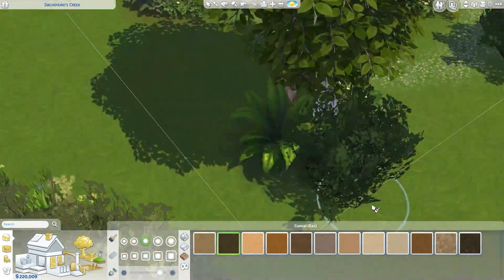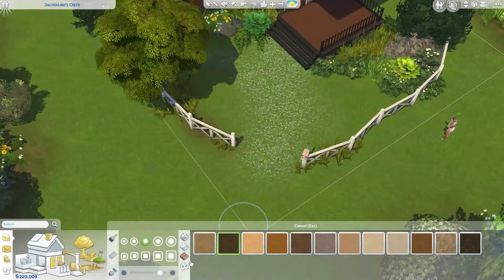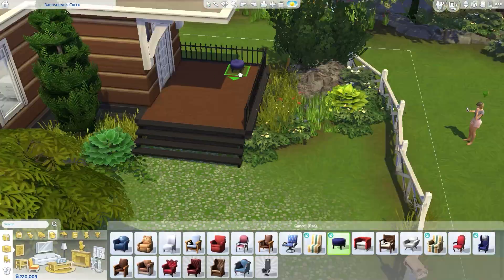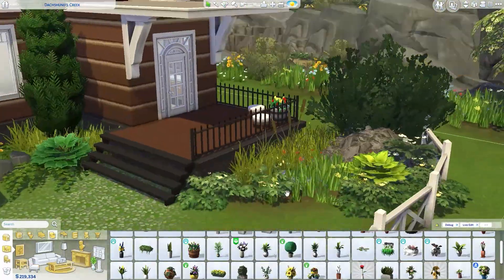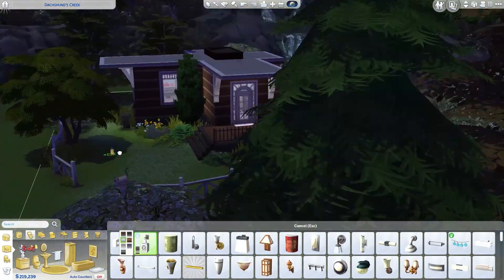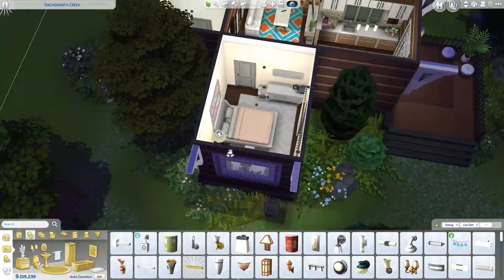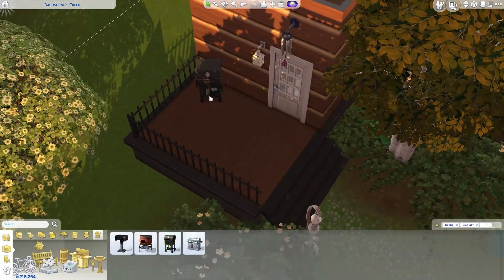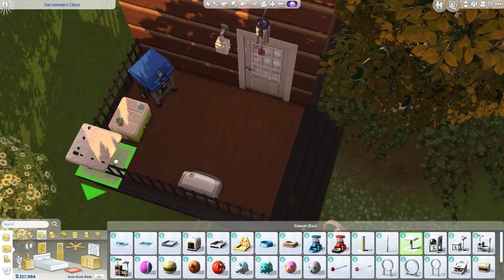We're basically just putting terrain paints here and there, and heading on to the screenshots. This is such a fast speed build — and I didn't speed it up that much, it's just five times. Anyway, if you want to download this build, as usual it has been uploaded to the Sims gallery. You can find it under my EA ID, which is Alpha Tiara, or under the hashtag Plummy Sims. You can also click the link in the description box below.